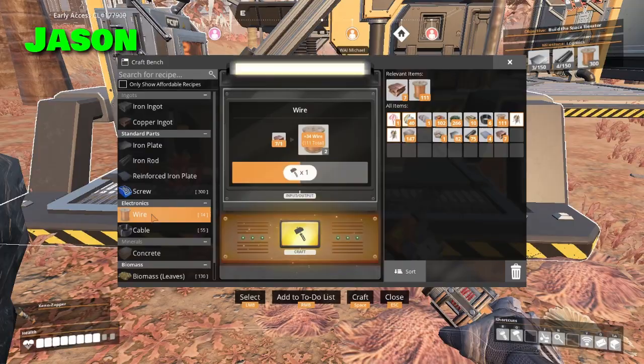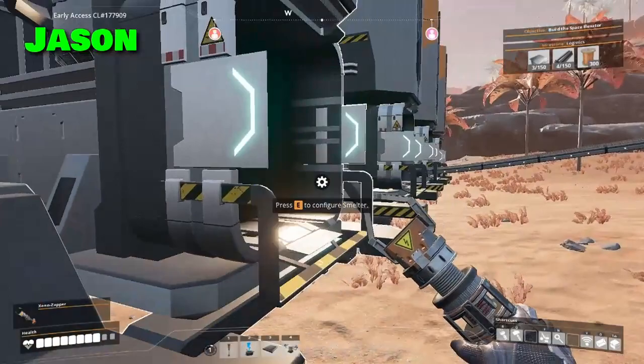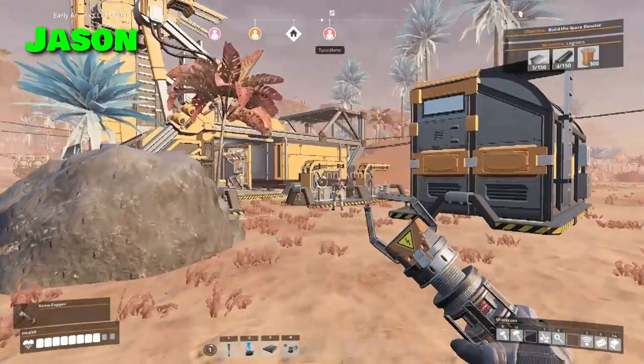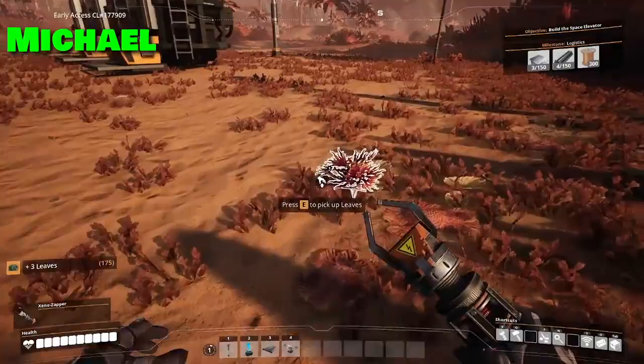Where did you put it? Just in the hub storage. Did you set up wire production back at the main base? There is no wire production yet. I am starting wire production. I've got concrete being made though — it's so nice to walk up and pick up some concrete from a container.